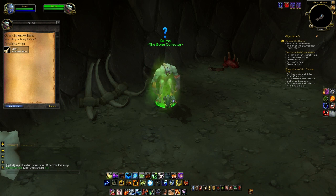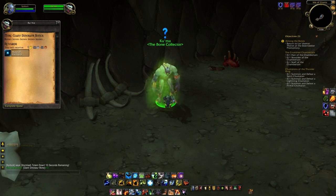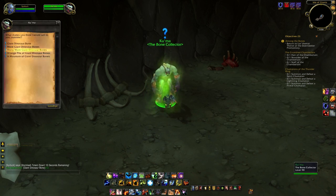There are five different stages of the hand-in. The first one he wants 1 bone, which gives you 1 gold 98. The second hand-in he wants 9 bones, which gives you a Mote of Harmony and some gold. The third is 99 bones, which gives you a Spirit of Harmony and some gold. The fourth is 999 bones, which gives you the Spectral Porcupine companion.